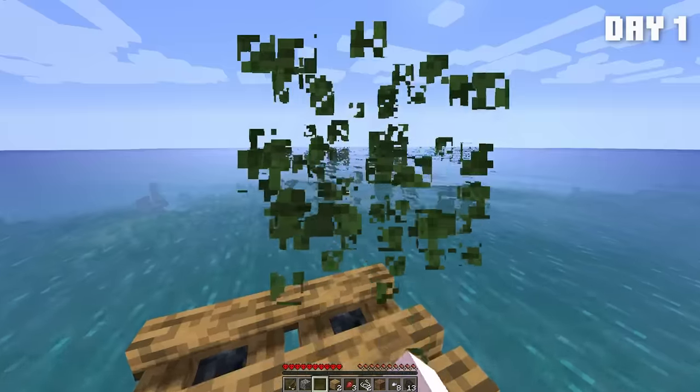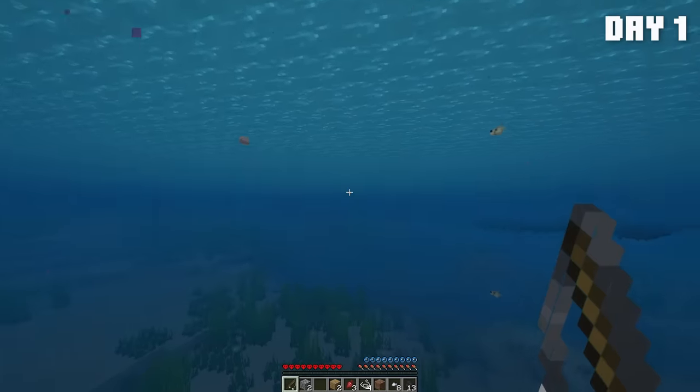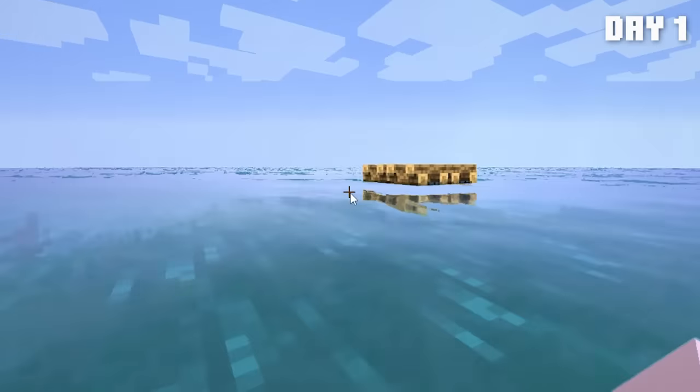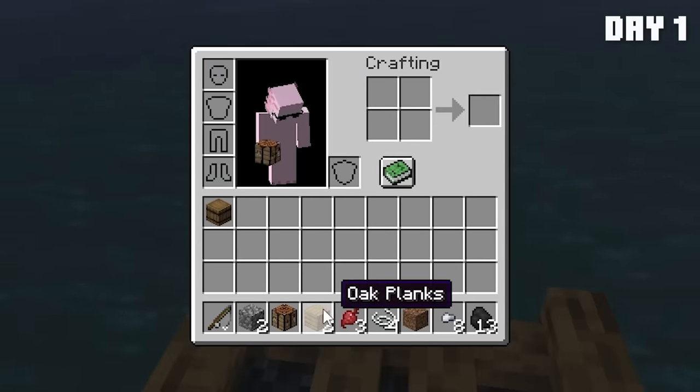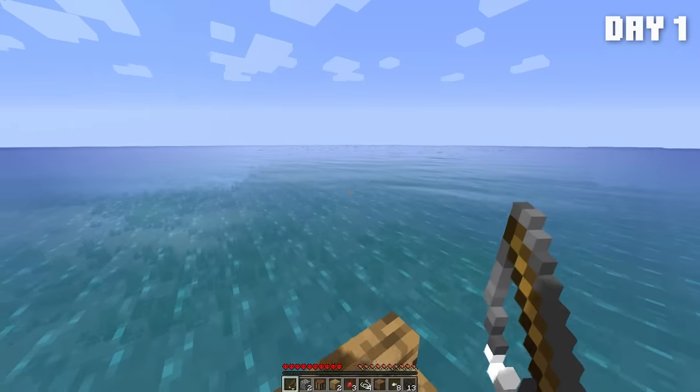There's some leaves. Maybe we'll get a sapling. No, we did not. That doesn't look very good, but I'll just ignore that for now. Main thing we need right now is saplings. I guess we have enough wood to make a crafting table — first crafting table of the raft. But I can't really do anything with this because I can't craft anything.